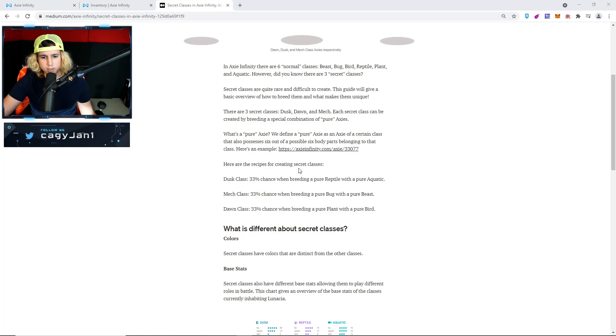Here are the recipes for creating secret classes. For the Dusk class, you get a 33% chance when you breed two pure Axies — one pure Reptile and one pure Aquatic. For the Mech class, you breed a pure Bug and a pure Beast together, also a 33% chance. And for Dawn, it's a 33% chance with a pure Plant and a pure Bird. I already bought the Axies I need, so let's get started.